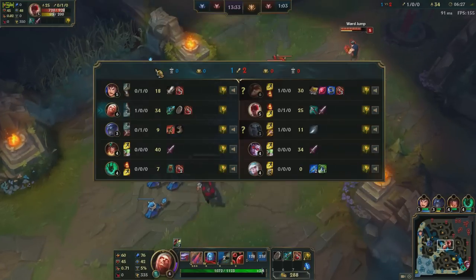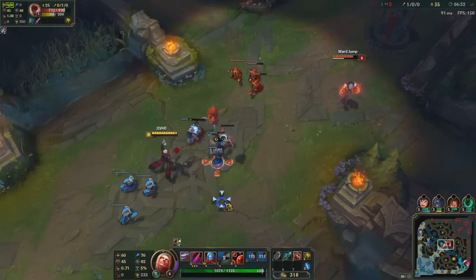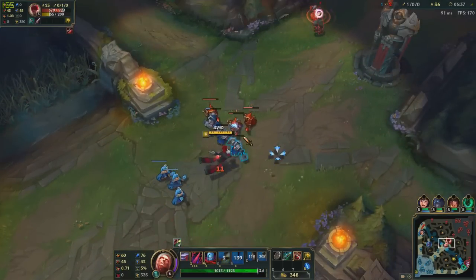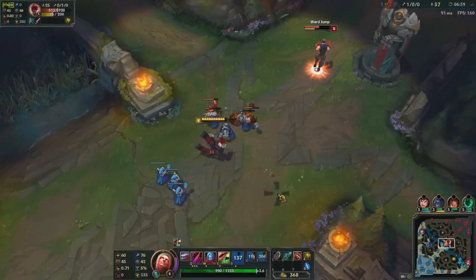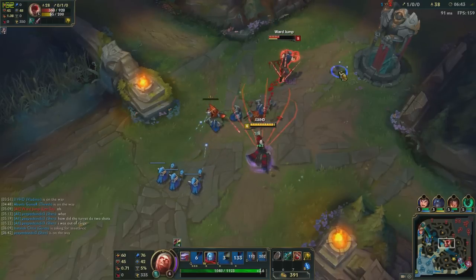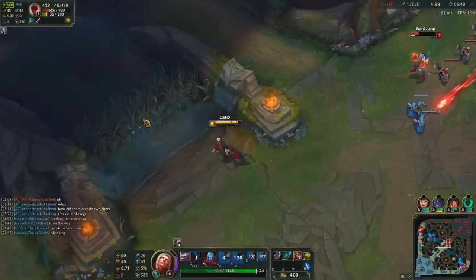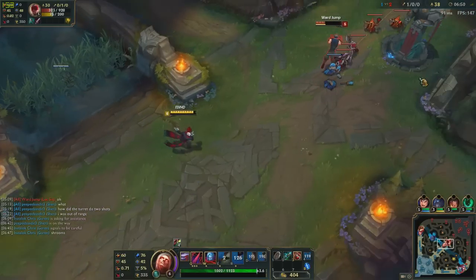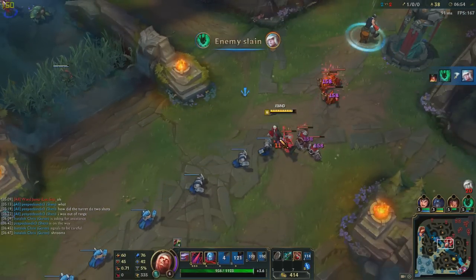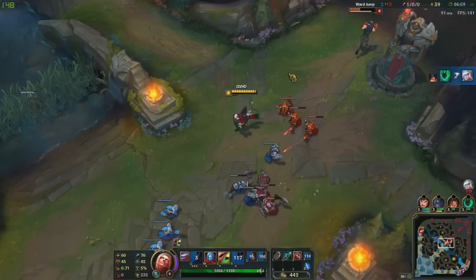Alright, I have 34 CS to his 25 — really nice. Good pressure. Look at that damage — holy geez. I have a big feeling that Volibear is on his way here, gotta be careful. I don't have Flash either. If he goes back, we definitely just push this wave. Don't know why he's going back.